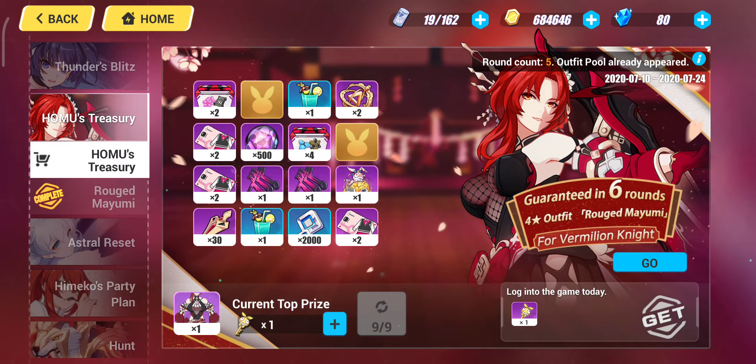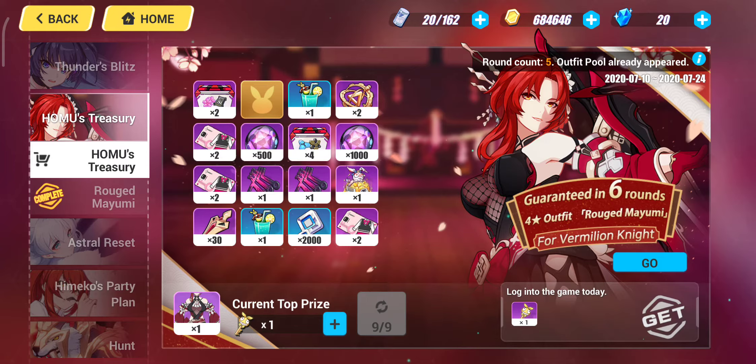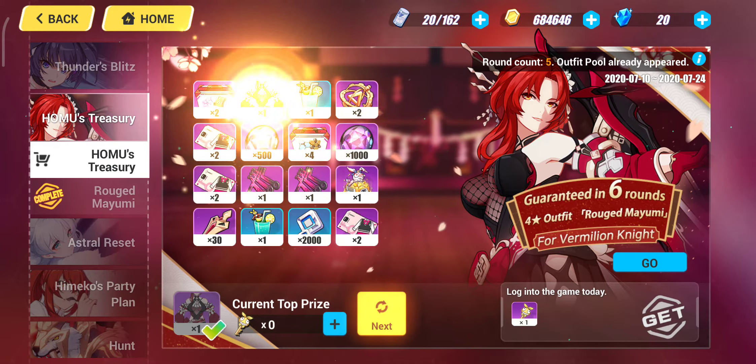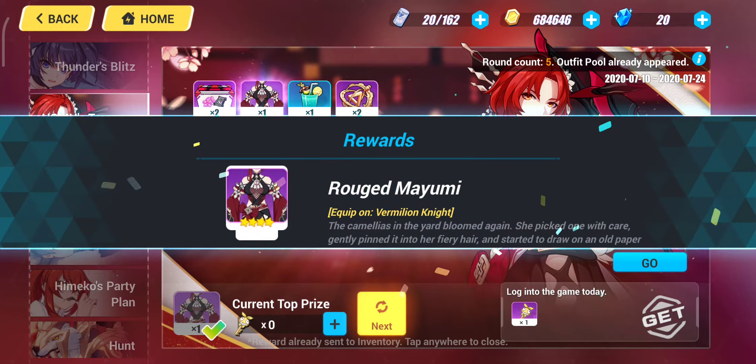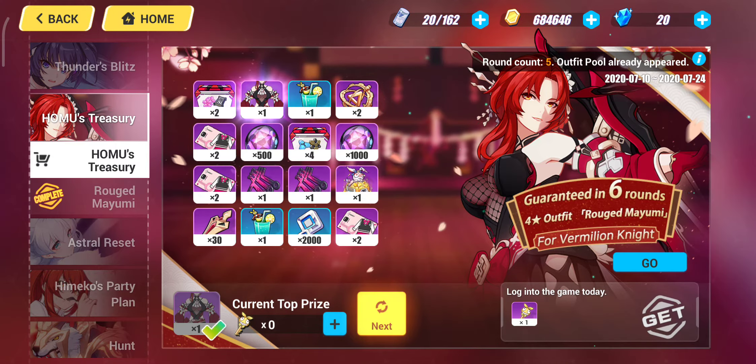It must be this one — it's not. So of course we all know where the outfit is: it's in this last one. Yes! I get it — equip on Vermillion Knight! Yes, but I don't have VK herself, but I've got the outfit!